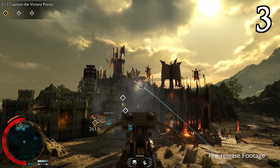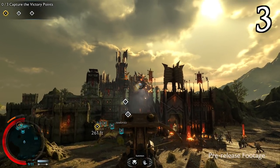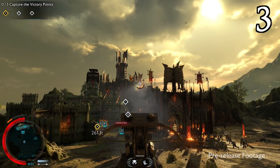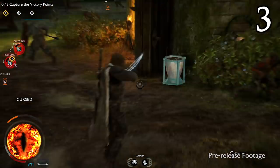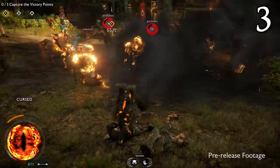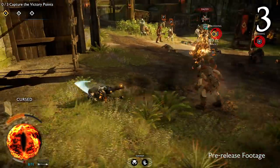You can always replace fallen allies with other orcs you manage to dominate over the course of an assault. Dominating only works if an orc is the same level as you or lower, so if they are in fact more powerful, shaming them will lower their level and make them easier to overpower the next time you meet. Failing that, you can always kill them.